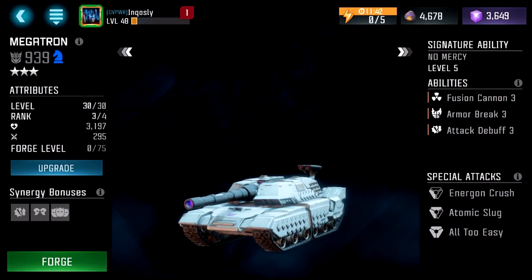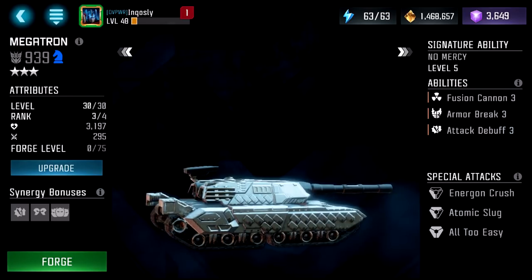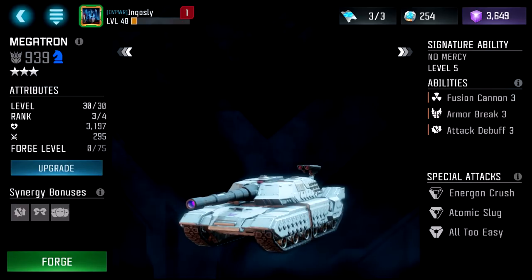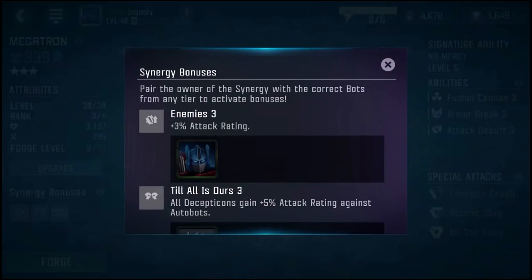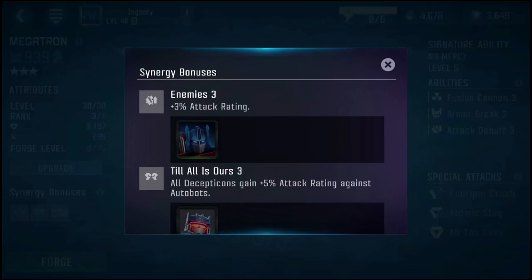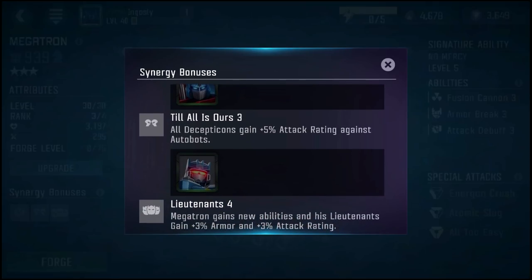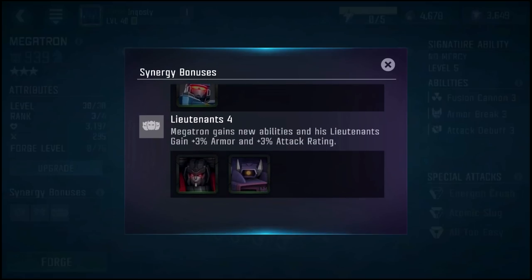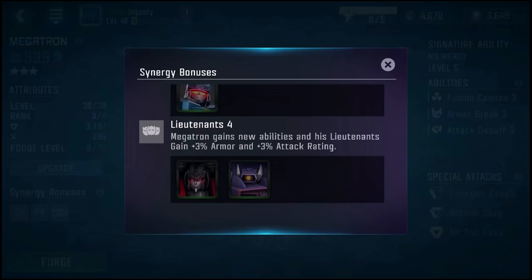He's a Decepticon, transforms into a tank. I have him only at rank 3 right now, level 30. He's got a little bit over 3,000 health, almost 300 attack, forge level 0. He synergizes really well with OG Optimus Prime — they get that attack rating. With Soundwave, all Decepticons gain plus 5% attack rating against Autobots. And Lieutenants: Megatron gains new abilities and his Lieutenants gain 3% armor and 3% attack.